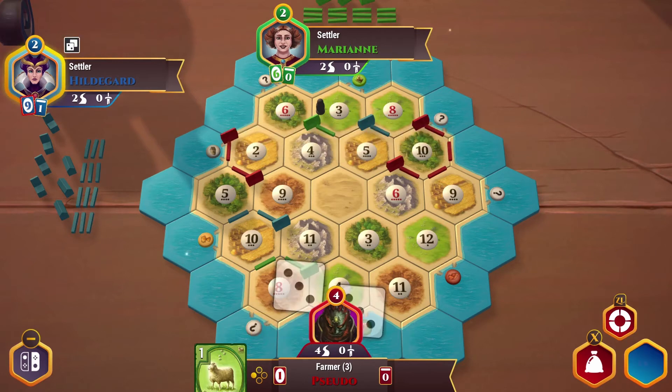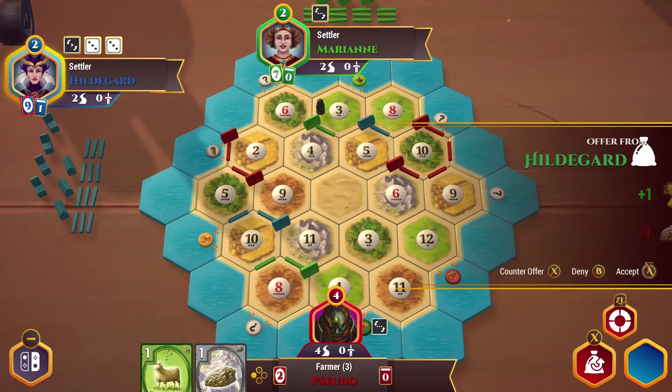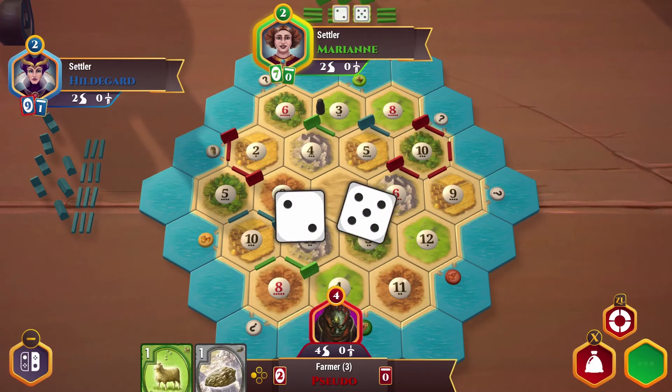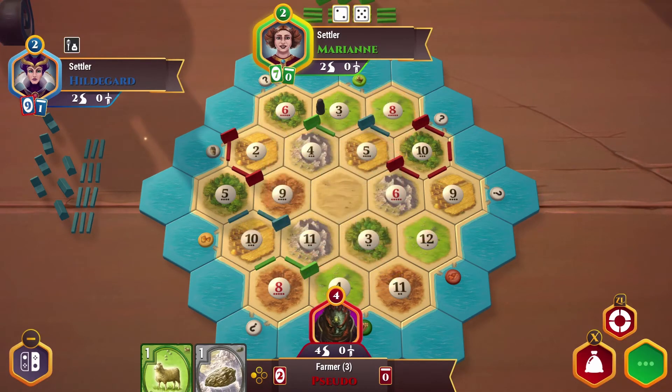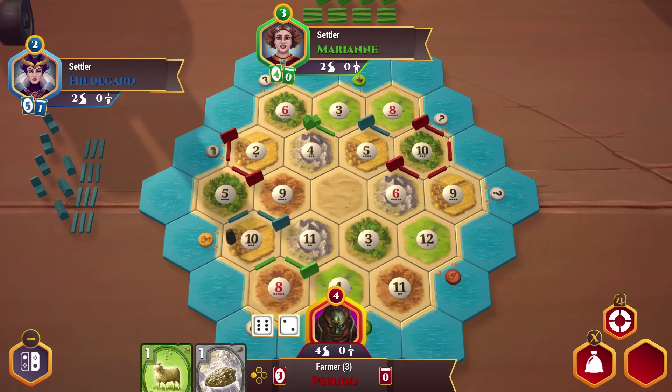Now we've got a two-for-one on our ore and a three-for-one on everything else. A six gives us some ore and I'm not looking to get rid of that. Looks like Hildegard's going to have to discard some cards here, and I was not targeted there which is quite surprising. An eight rolling in — that gives us some sheep, but only two of them and I can't do anything with my cards this turn.